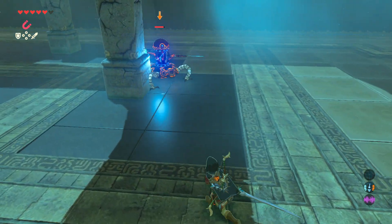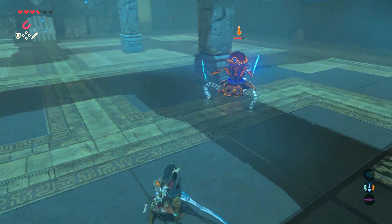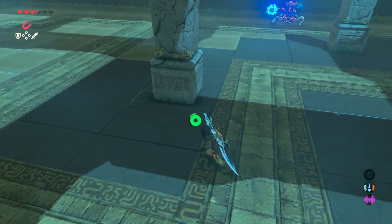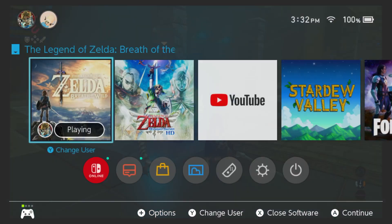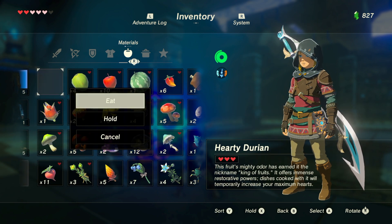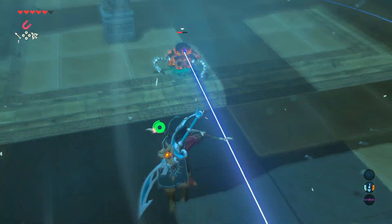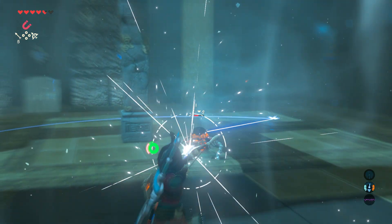This guardian is already doing his spin attack. I also don't have any food, so I need to be careful here. I say that as I take another hit. I hit the wrong button there. He's doing his laser spin attack — and this might be the only regular arrow I have. I have some ice arrows too, but I want to save those for Vah Ruta.